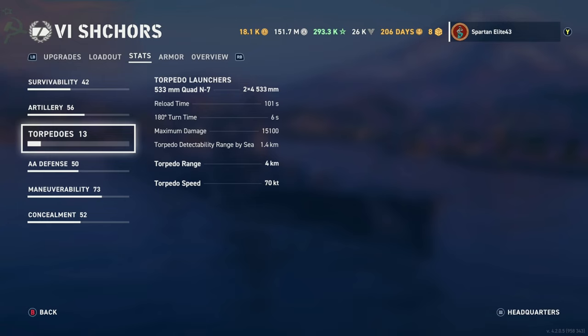You have one launcher on each side of the ship, so you have 8 torpedoes total. Reload time is 101 seconds. Maximum damage is 15,100. Torpedo detectability is 1.4 kilometers, which is pretty average. Torpedo range is awful at 4 kilometers. Torpedo speed is 70 knots, so pretty quick.